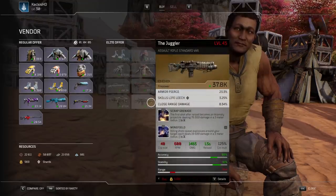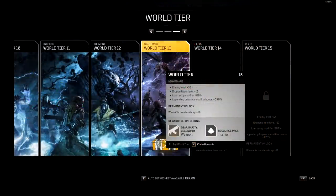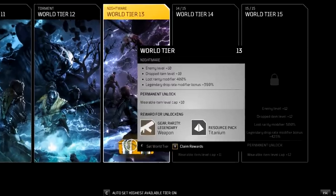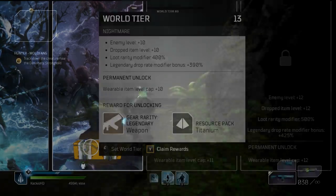It should also be noted that you can get some guaranteed legendaries from advancing your world tier. Starting at world tier 12 and going up, as you can see, part of those rewards for advancing that tier is legendary rewards.